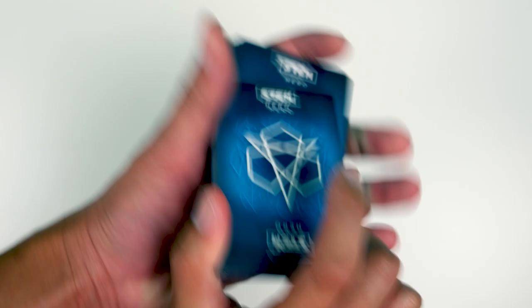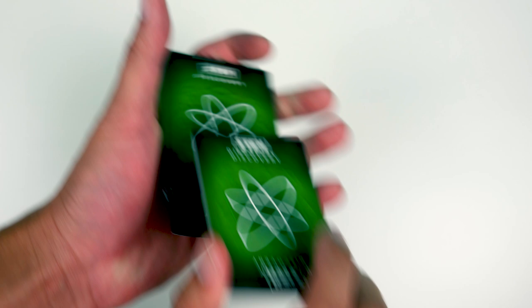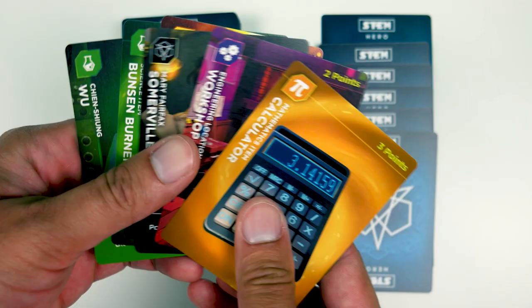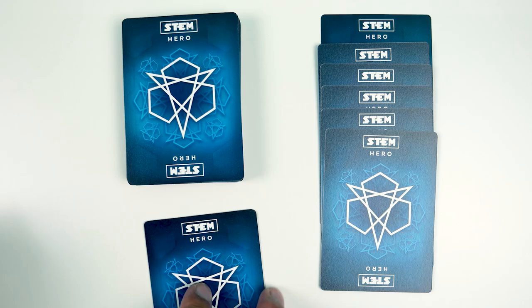Now shuffle both the hero and discovery decks and give everyone 6 blue cards. You can then discard and redraw any number of cards you want. Before we start playing, just reshuffle the discarded hero cards back into the deck.